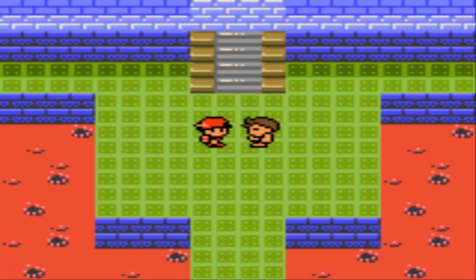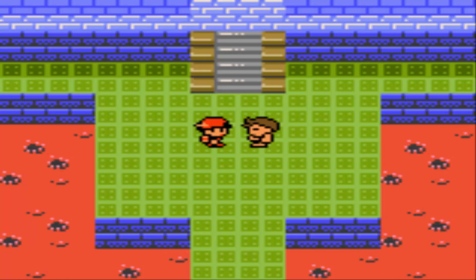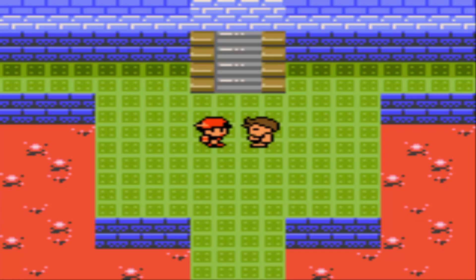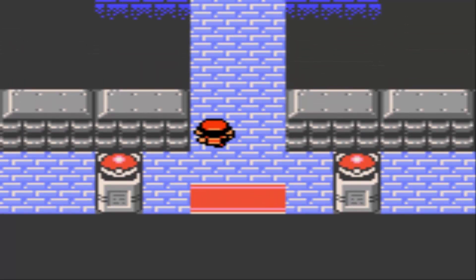Leroy's Pokemon Crystal Walkthrough, Part 44. What's going on, everybody? It's Leroy! Welcome back to Pokemon Crystal Version, and welcome back to the Elite Four. In the last episode, we defeated Bruno, which means today we can take on the fourth member of the Pokemon League, Karen, the master of Dark-types, and the master of asking to speak with the manager.